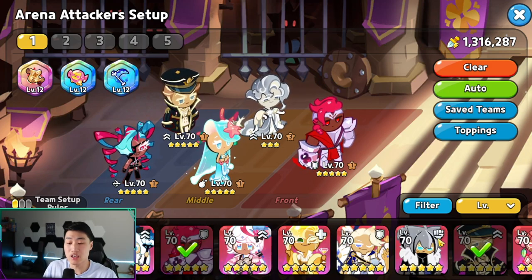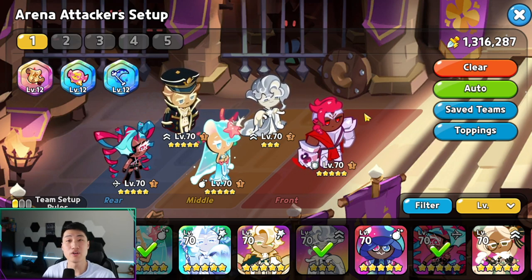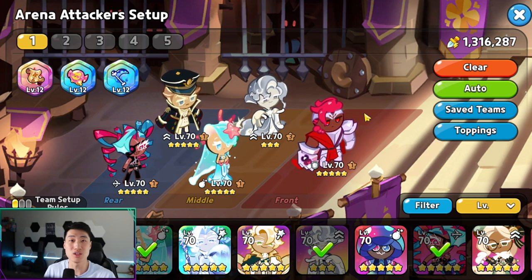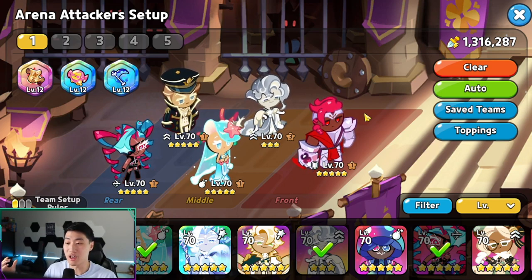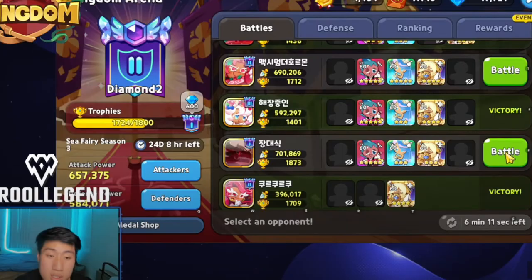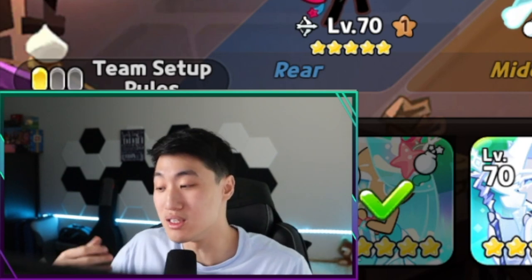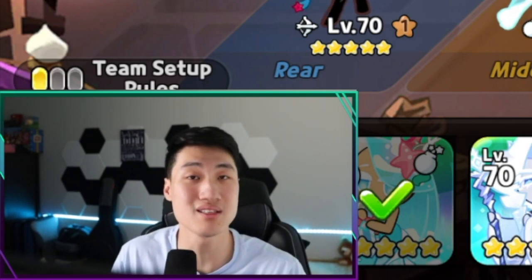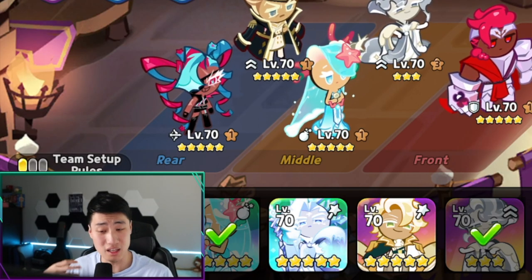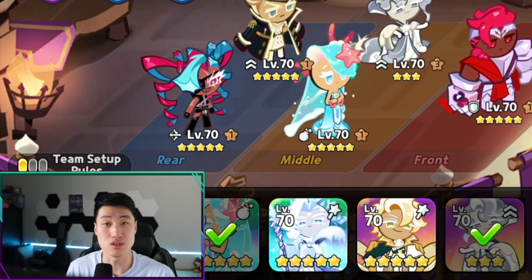A lot of people ask if a summoner counter comp is good against other comps — and it might be, but it's not like back in September 2021 when Hollowberry first came out and got her massive buff. Back then, there was basically one dominant comp everyone used: Hollowberry, Strawberry Crepe, Sorbet, Sea Fairy, and Pure Vanilla. It's not that era anymore — there are so many different cookies and comps being discovered every single day. As a newer player, you need to make a comp that works for you.